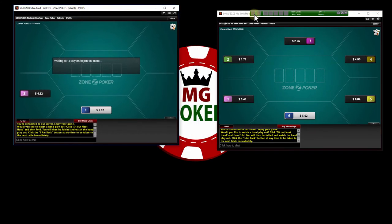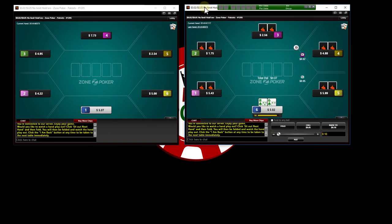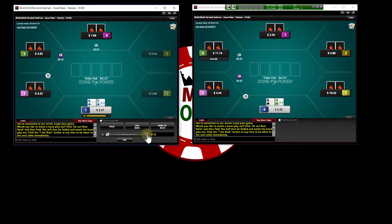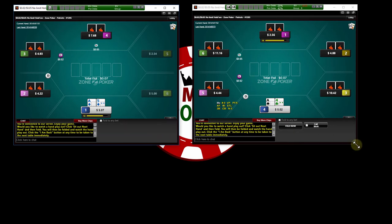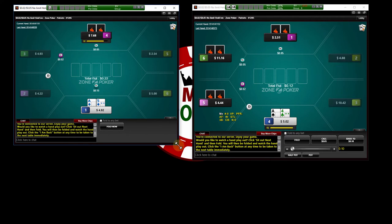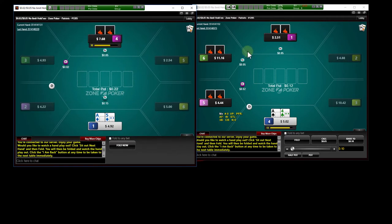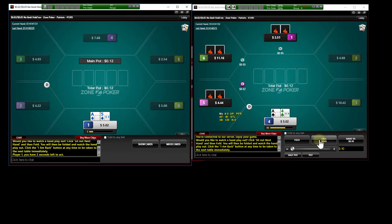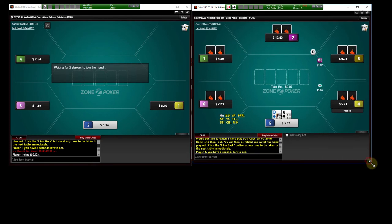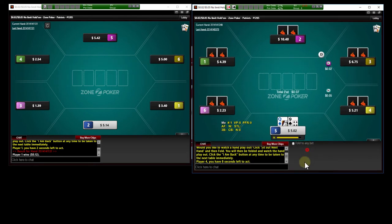Let's get some play going. We're going to fold 8-6 under the gun. I'm going to open Ace-5 suited in the cutoff. We're not going to iso-raise Ace-4 offsuit against a complete unknown, so we're just going to muck that hand. We're not going to open Queen-9 suited under the gun. And it looks like the software just froze up on me.